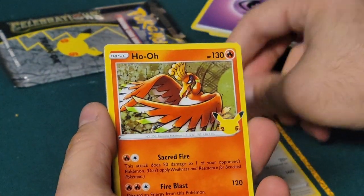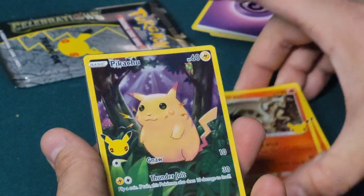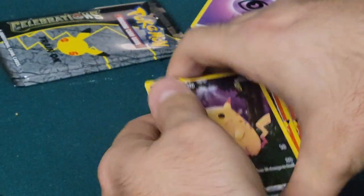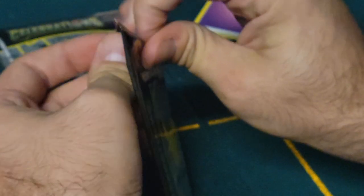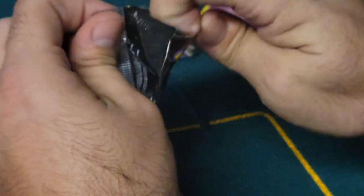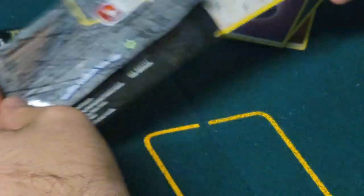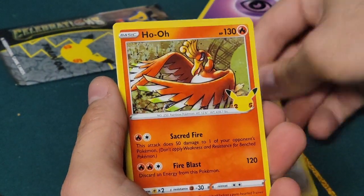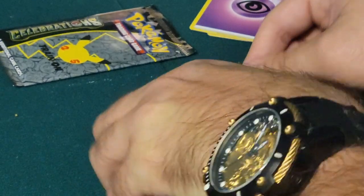Another Lugia, a Ho-Oh, Reshiram, and another fat boy - effectively it's a fat Pikachu. Three packs left, still holding out for Venusaur, Blastoise, or Charizard. Something tells me there has to be a starter on one of these. Code card. Another Lugia, another Ho-Oh, Kyogre, another Kyogre - meow meow meow! Not the gold Mew but it's a Mew.